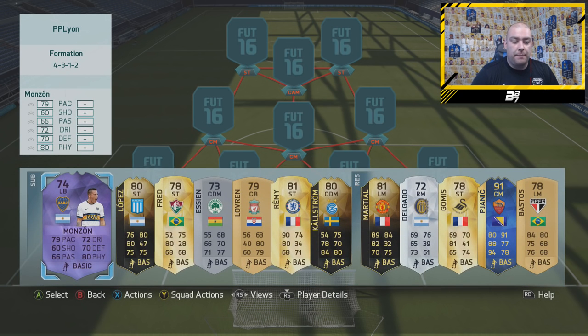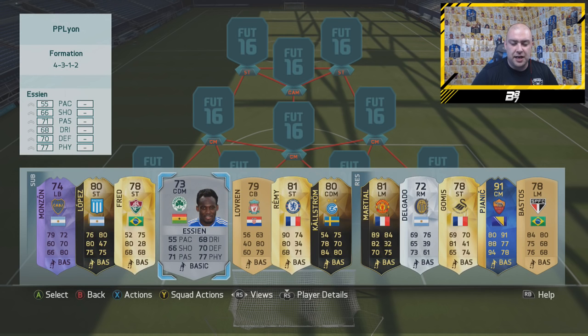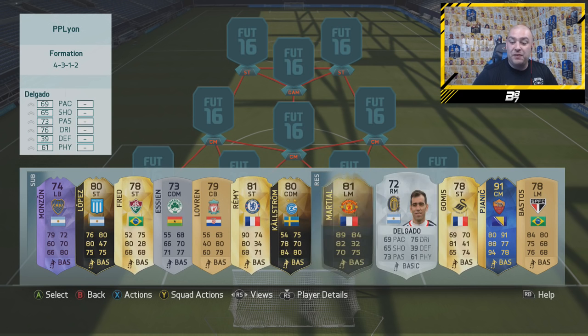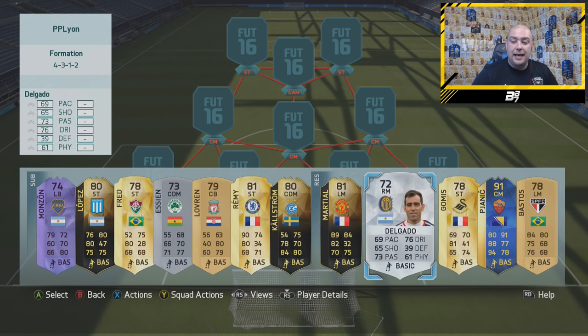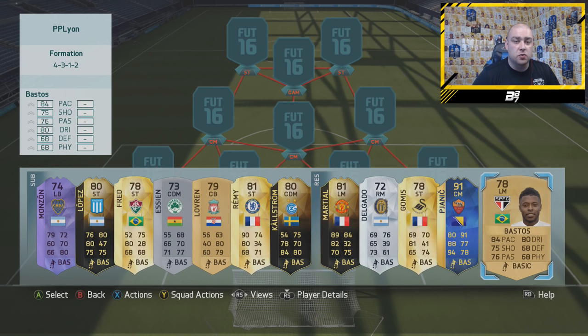Starting on the bench guys, we have the likes of Monzon, whose card back in FIFA 15 and FIFA 14 was absolutely brilliant. We've also got Lissandro Lopez, Fred Essien before he moved to Chelsea, Lovren, Remy, Kim Kallstrom the ex-Arsenal player, Martial, Delgado who I think spent a long time at Lyon, Gormis, Pjanic, and also Mikhail Bastos.